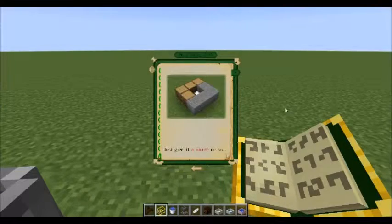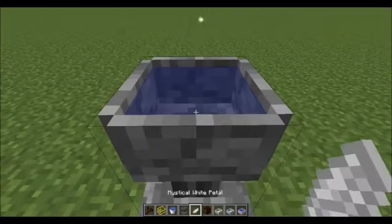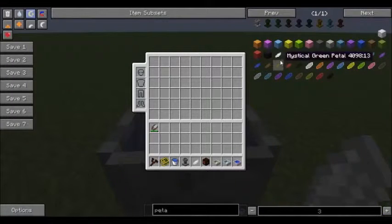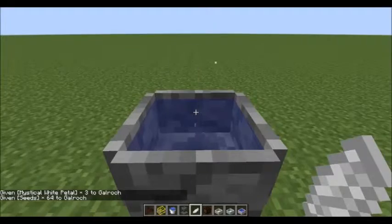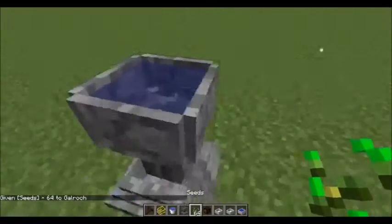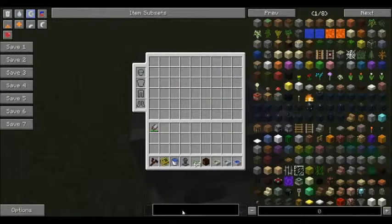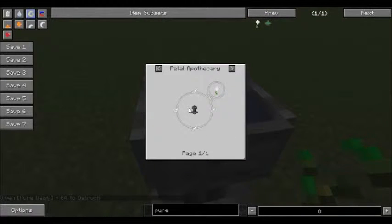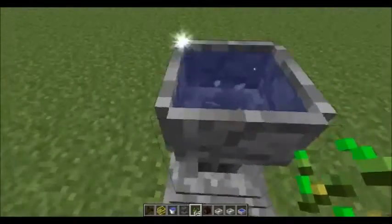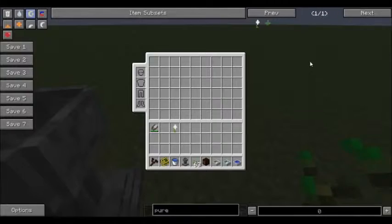We want the Pure Daisy for creating living wood and living rock. Fill the petal apothecary with water, throw in your petals — shift right-click if you want to take them out — and we also need seeds. So we've got four white petals in there. You can also look up recipes in NEI. What NEI doesn't tell you is that to complete any petal apothecary recipe, you've got to throw a seed in there, and that gets you the flower you were crafting.